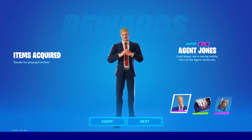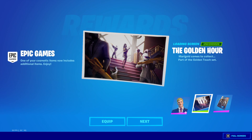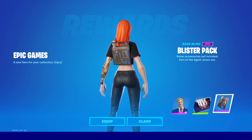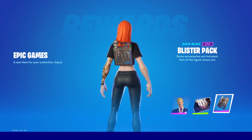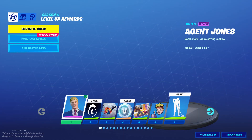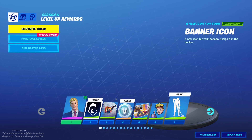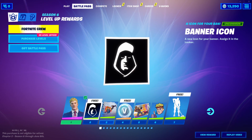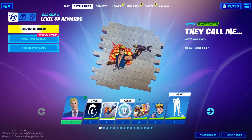So the Tier 1 skin is Agent Jones. And you get a loading screen, the Golden Hour, and this back bling, which is with the Fortnite crew, I'm pretty sure. The Blister Pack. Tier 1 is Agent Jones — I really like the background of this also. Number 2 is the banner icon. Number 3 is a spray — Agent Jones.